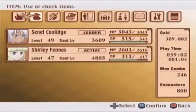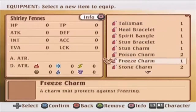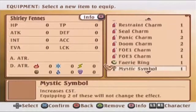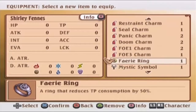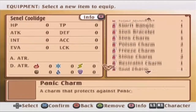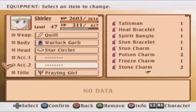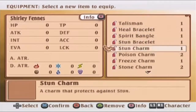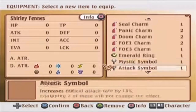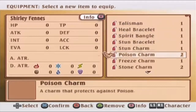Actually, do you have anything equipped, Shirley? I want that with Senel — I can spam everything. Oh my god, that is really good.